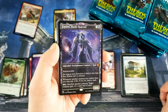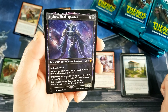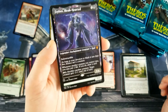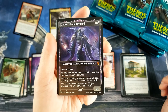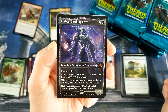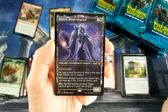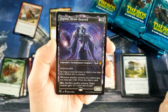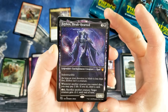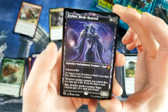Oh, get out of here! Erebos, Bleak-Hearted. Mythic. It's not foil, but it's a mythic. And it's in that constellation art — God, that looks good. A black and three colorless, indestructible. As long as your devotion to black is less than five, it's not a creature. Whenever another creature you control dies, you can pay two life to draw a card. And you can pay to sacrifice another creature — a target creature gets minus two, minus one until end of turn. God, that looks so good.